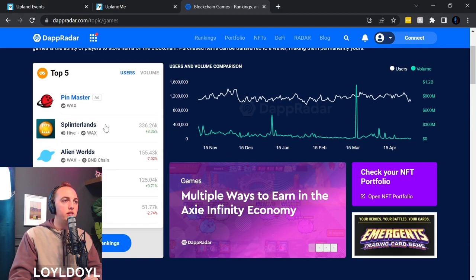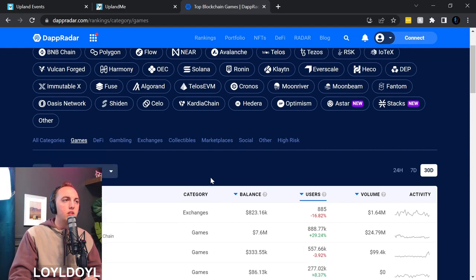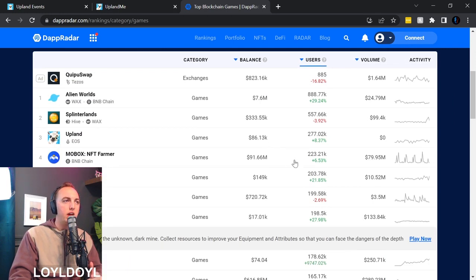We scroll down to see the top five and open the full rankings, sorted by the last 30 days. The top three blockchain games are Alien Worlds, Splinterlands, and Upland. Alien Worlds has 888,000 users, followed by Splinterlands with 557,000, and then Upland with 277,000 users in the last 30 days. This data is updated daily.